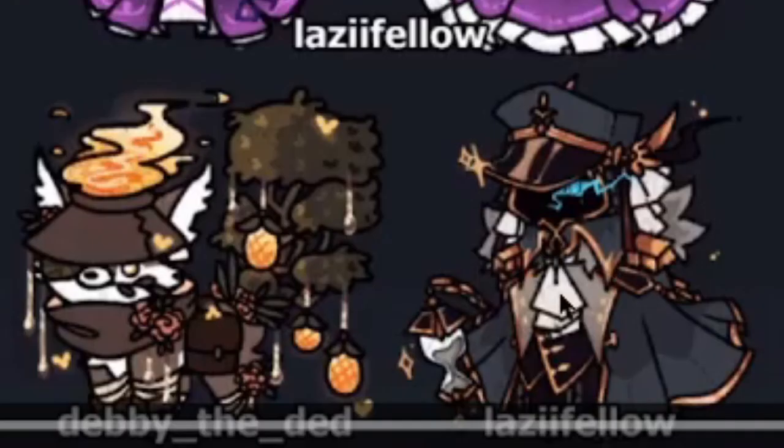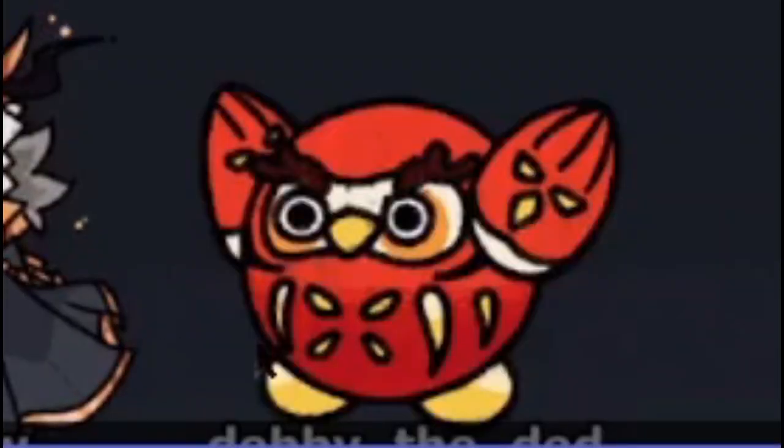We did have a vote for a Chrono skin to go in the gem shop, but one of the skin artists made a new Chrono skin — Commander, Captain, whatever — so that's actually being added to the gem shop because it is a new skin. Pretty cool skin. And then Owl has a new skin — he kind of looks like a wrestler, or a Libra. Actually a pretty cool skin.